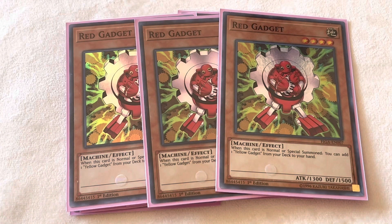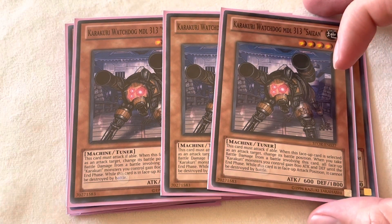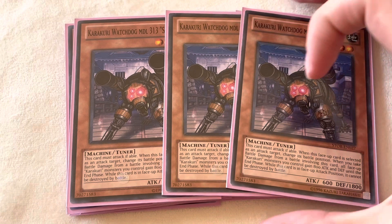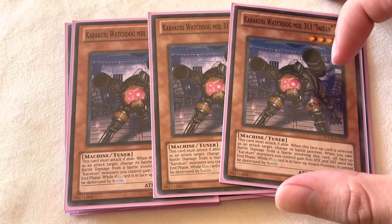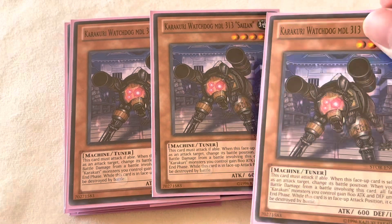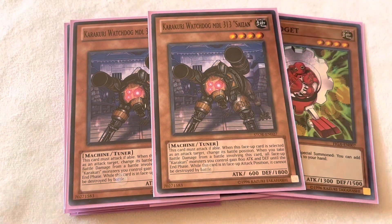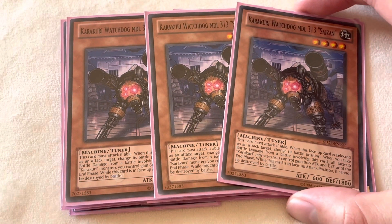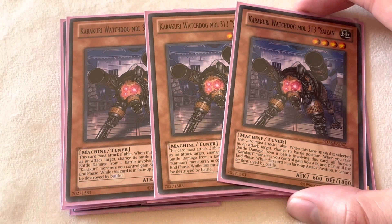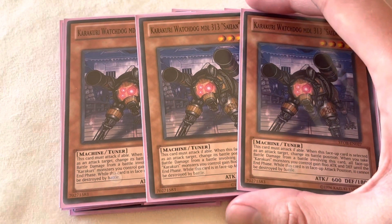After that, we're going to be playing 3 Karakuri Watchdog MDL 313 Saizan. This is going to be our main tuner of the deck, because even though we typically want to only Xyz summon, being able to synchro summon in this type of deck gives us so many other options and dimensions. This will be the main tuner we play because it's level 4, which means we can synchro it with any gadget and bring out things like Stardust Dragon, Bureido, Scrap Dragon, whatever. This card's invaluable and goes a long way in helping you win the game.